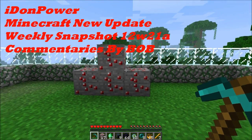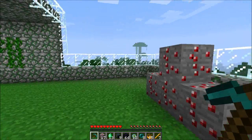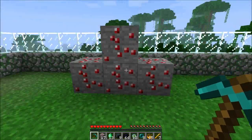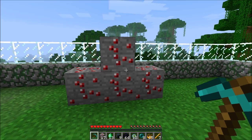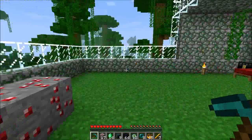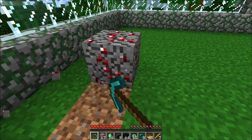Hey guys, this is Idon Power, aka Bob. We have the new snapshot 12w21a and it's a very beautiful update. I am so excited for this update. We have a new block - this is a murd block and this is murd ore. When you break the block you get a murd, as you can see. I'm using this murd in the technique pack but we have it now in vanilla, which is great.